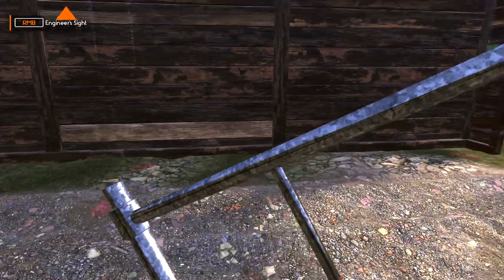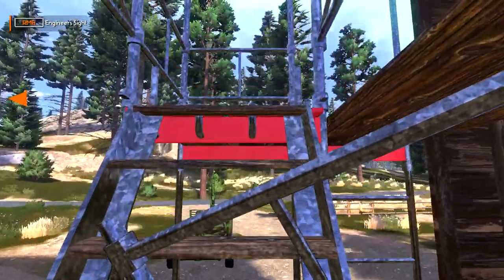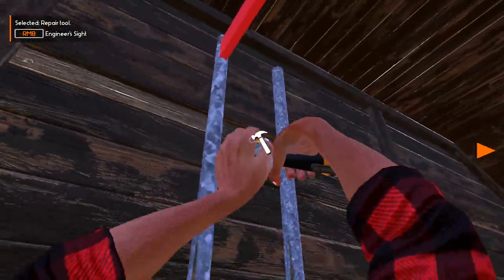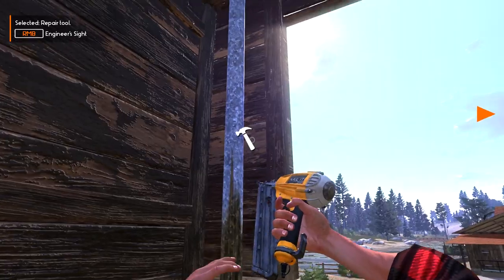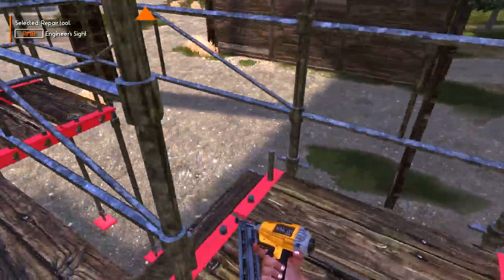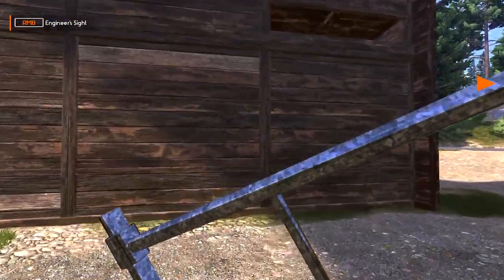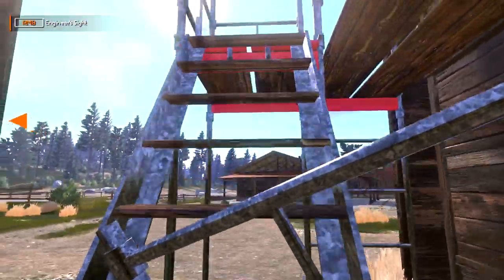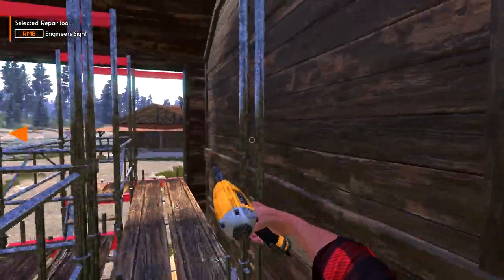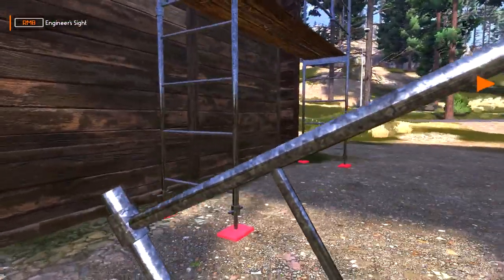That's not exactly where I wanted it, but it'll go across all the walls — that's what's important. I hope I can reach up there — I can! What a stretch. Shove that in there. Right-click for engineer sight — nothing. Sometimes you have to move around to see it, but it seems okay. We do have this portion here to get done — let's put double scaffolding. One little piece left in there. Nice! We're good.